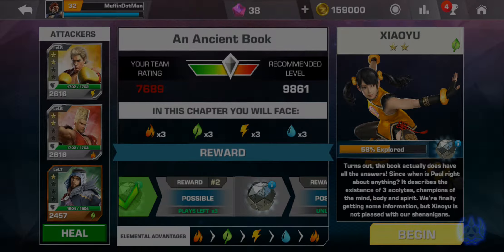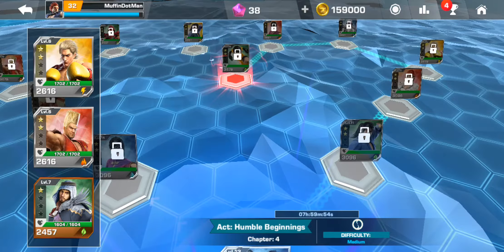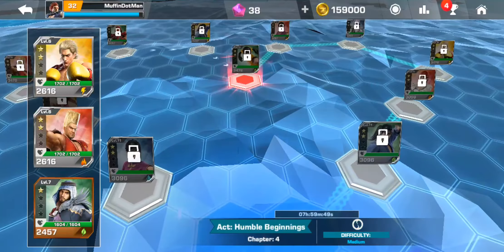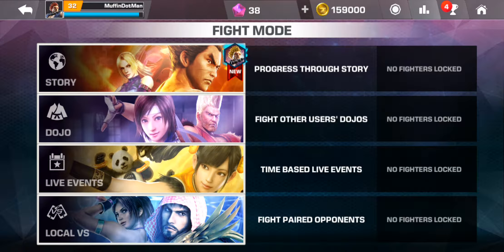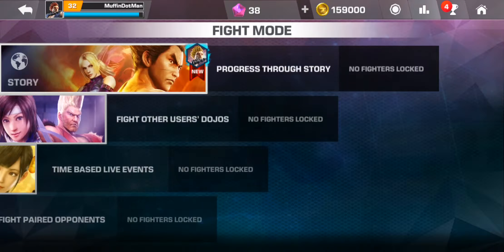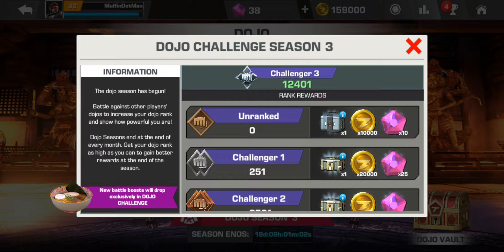As you can see it says 'explored' because there are different routes you can take. So at the first level if you go to someone like Ling Xiaoyu, you have different directions you can choose — go left for one path or go right for another, fully 100% completing that section. In these stages you normally have three fighters and can switch between them, although in story mode if all your characters are dead, that's it.